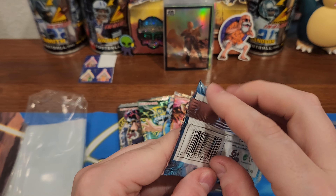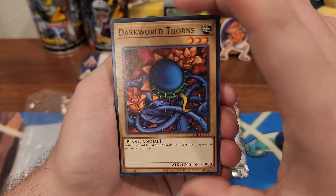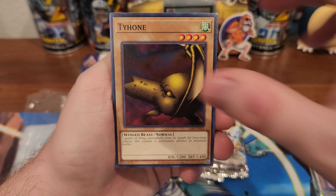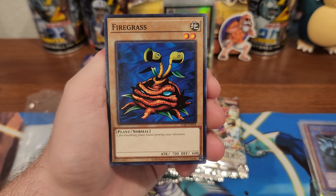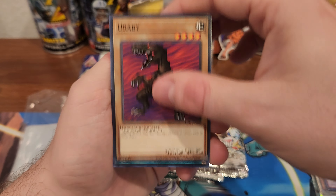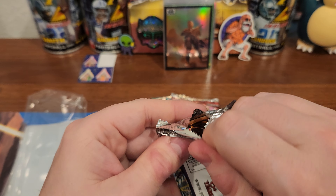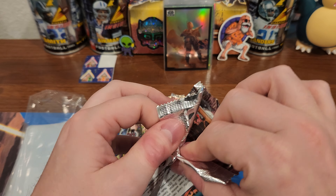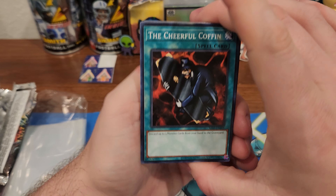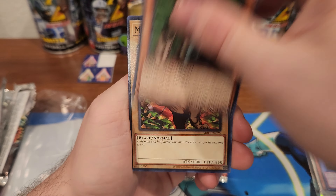I'm gonna start off with this one — Blue Eyes White Dragon pack. We've got Thorns, Panda, Rootwater, Reaver of the Cards. Cool dragon — or not dragon, I'm sorry — wasteland. What is this one? Metal Raiders. It's a Happy Coffin — the weirdest things in Yu-Gi-Oh. I don't know how they come up with all this stuff.